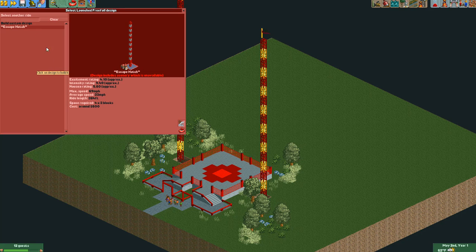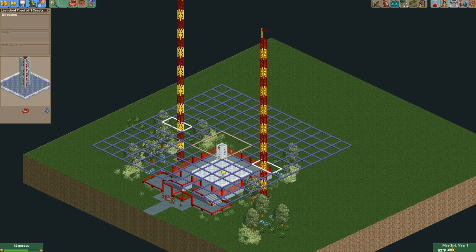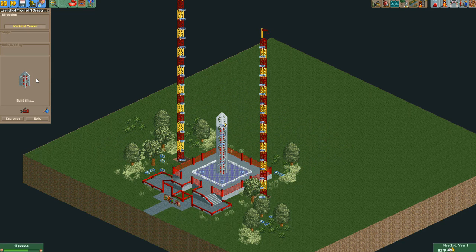Next, build a launch freefall ride directly in the center of the bungee beams. Here I built it at 205 feet tall. Make sure you add the entrance and exit including their paths.